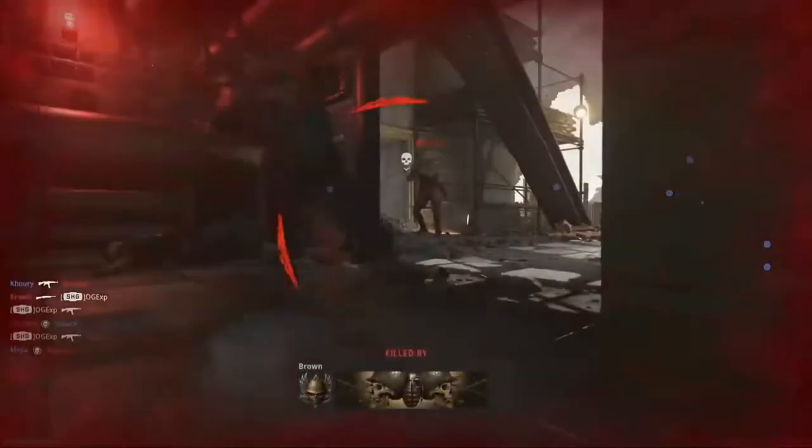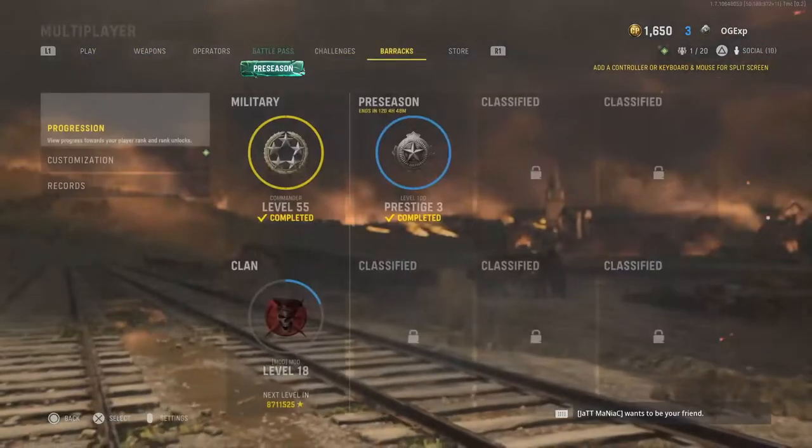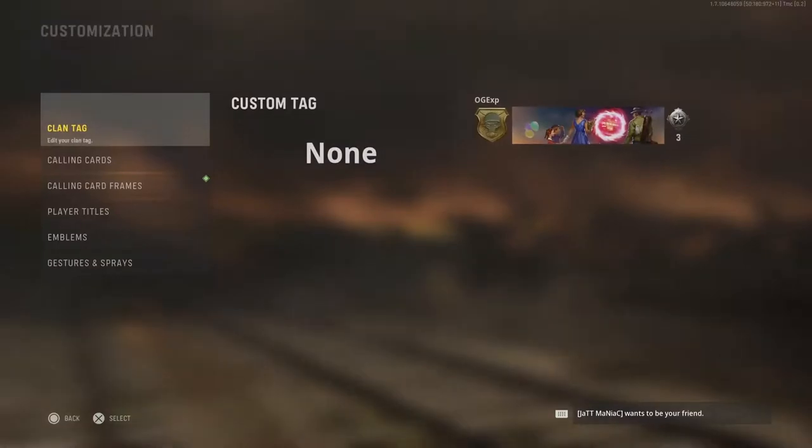So all you have to do is head over into your Call of Duty Vanguard game and make your way over to Barracks. Once you're inside of Barracks, go down to Customization, then go to Clan Tag.